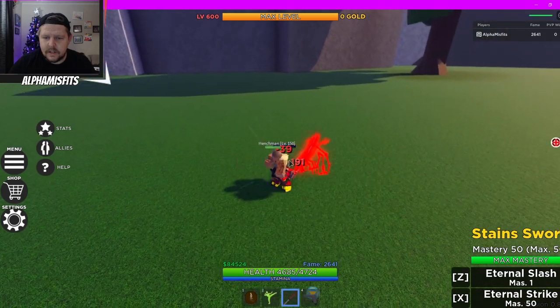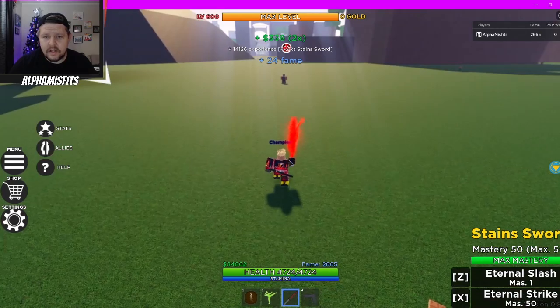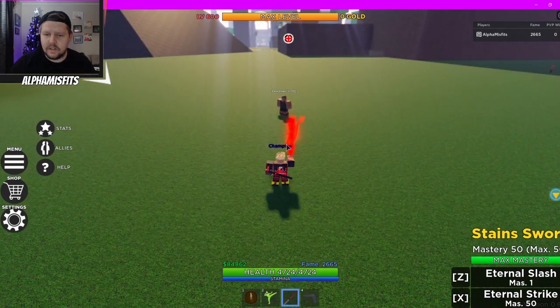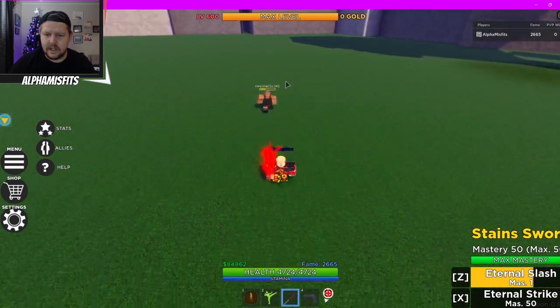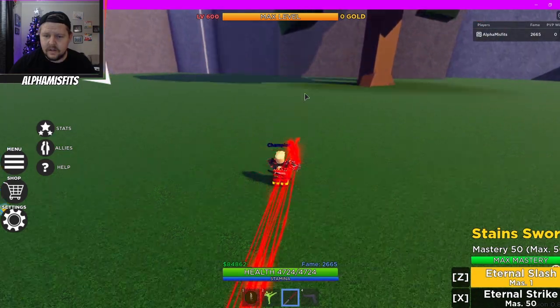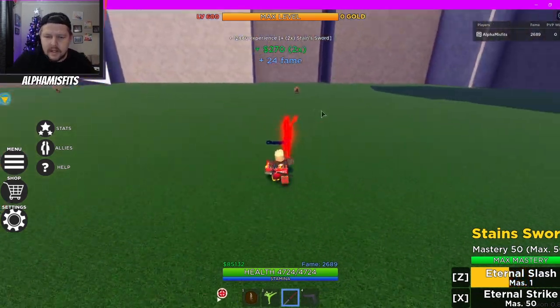Let me show you the basic attacks. This is what it looks like — even that alone it's pretty good. Here's a comparison. First let me show you the slash, one of the attacks you start with — Z. It's like a dash that goes through, and as you can see it's pretty strong. It's definitely a two-shot. It's a nice dash, would be pretty good in PvP I'd imagine.